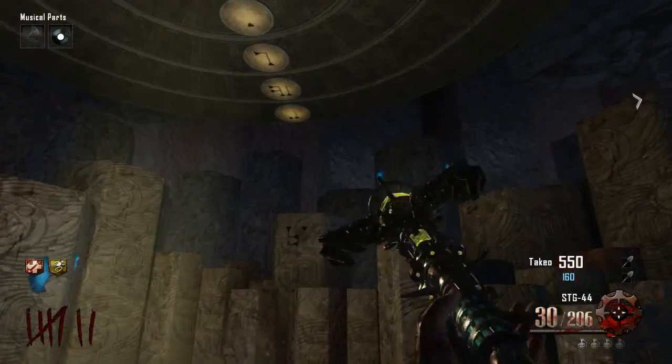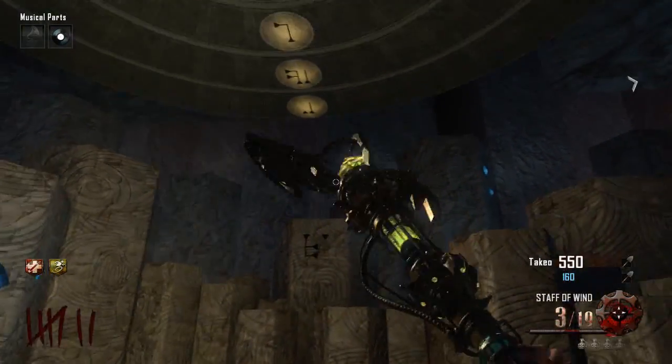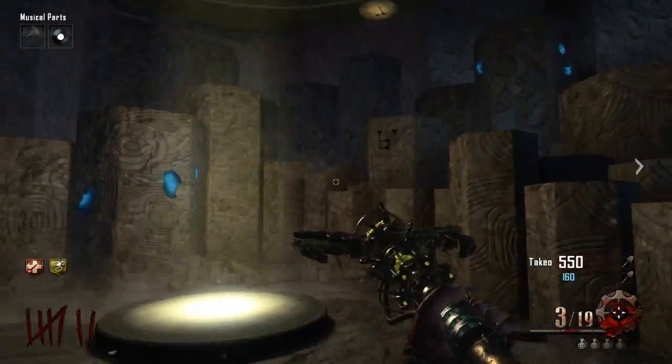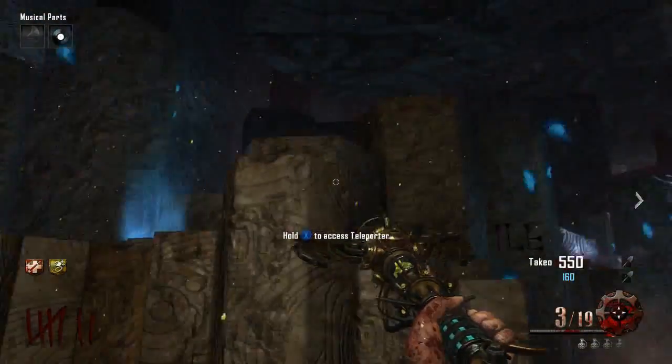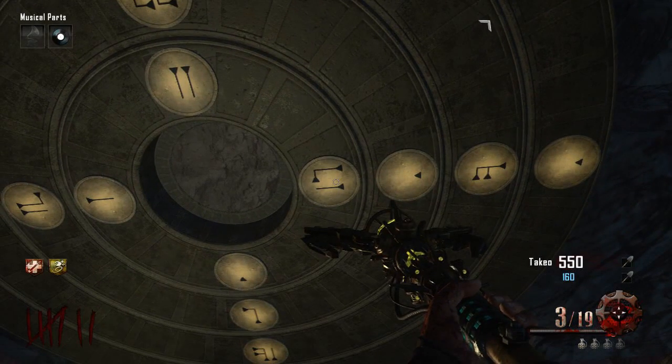Hey, what's up, guys? LethalShock here with a tutorial on how to upgrade the Wind Staff on Origins. The first step is to make your way to Agartha, then go to the Wind Portal in Agartha and look at the puzzle that's on the ceiling.